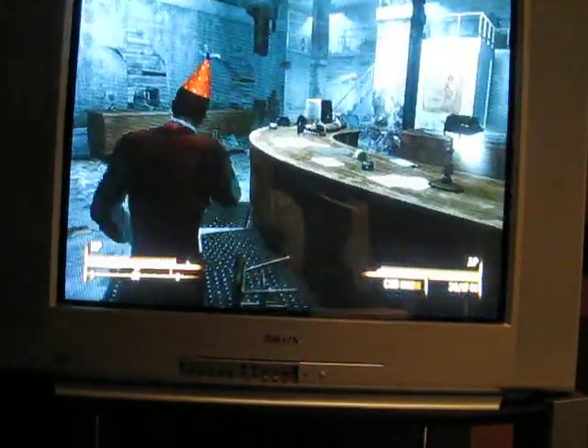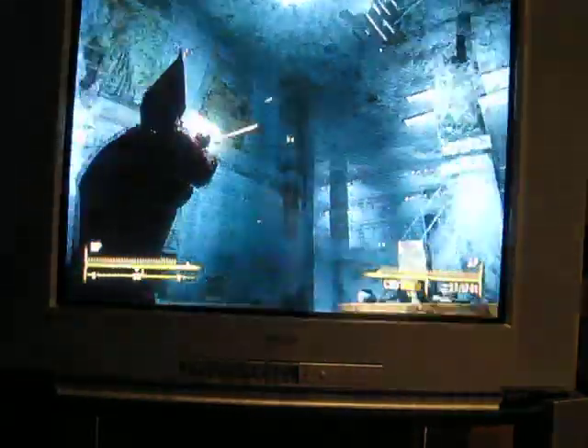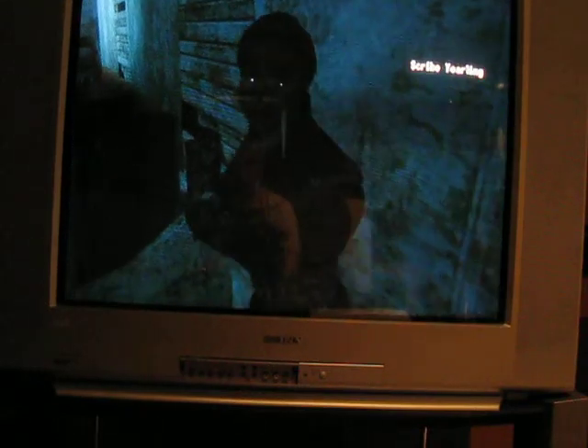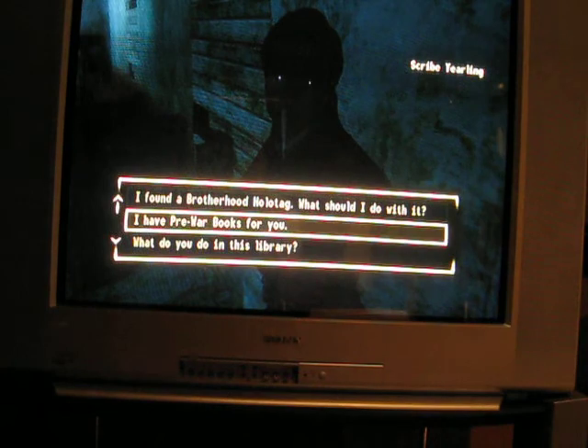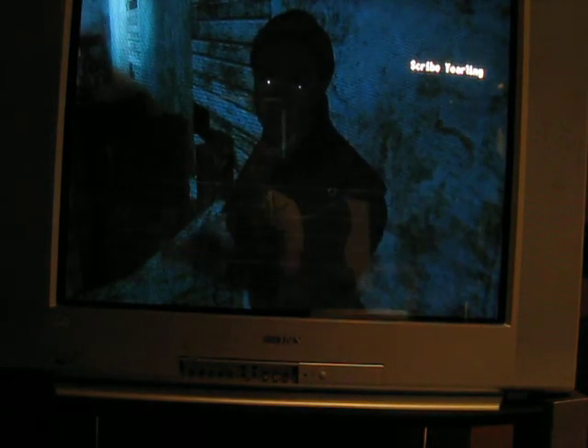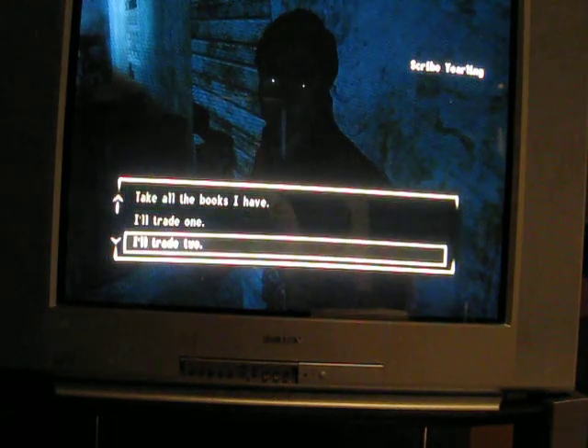So you're here. You go up to Scribe Yearling. And if you bring pre-war books to her, she'll give you 100 caps for each pre-war book. So it's like easy money, man.